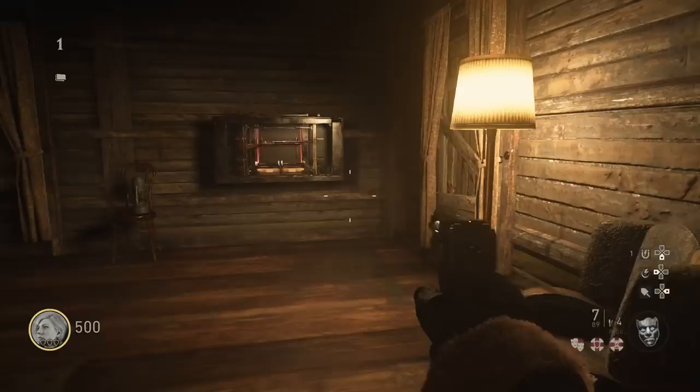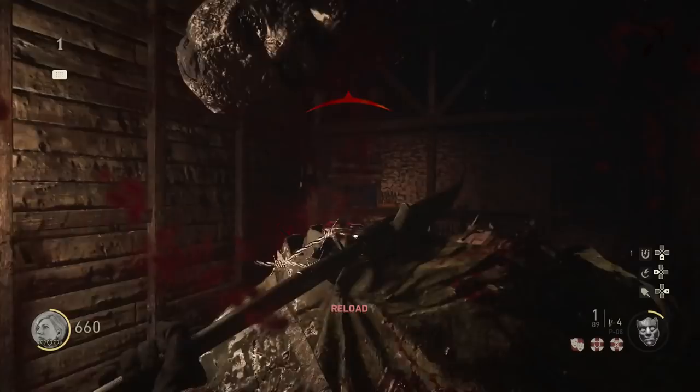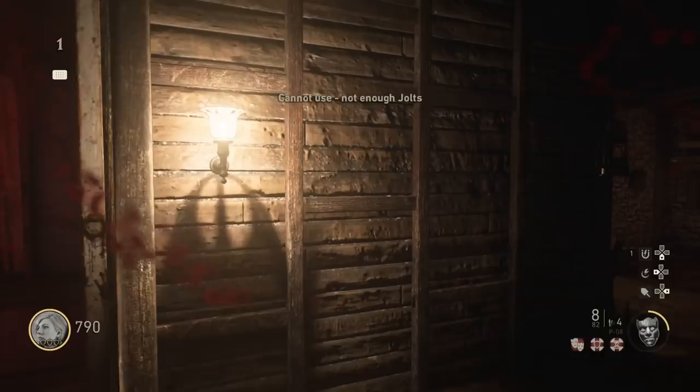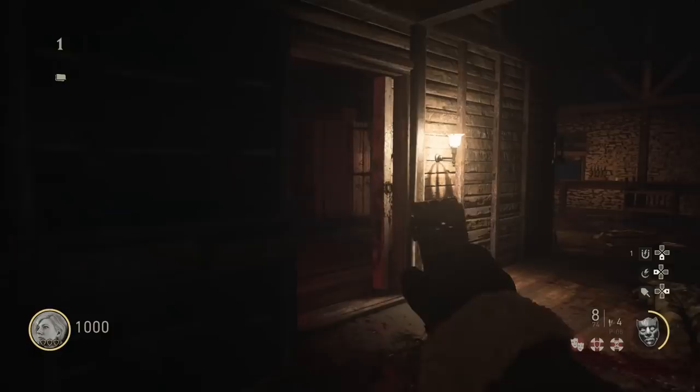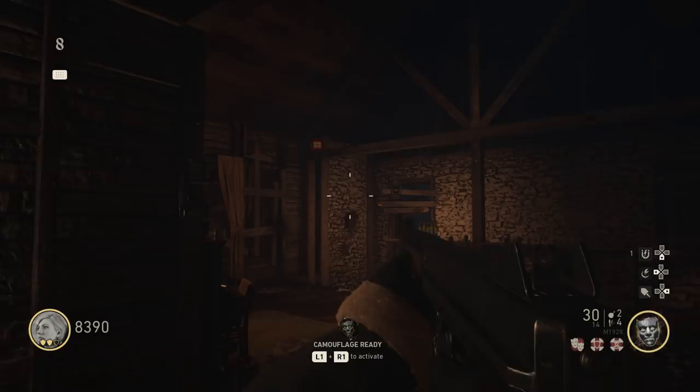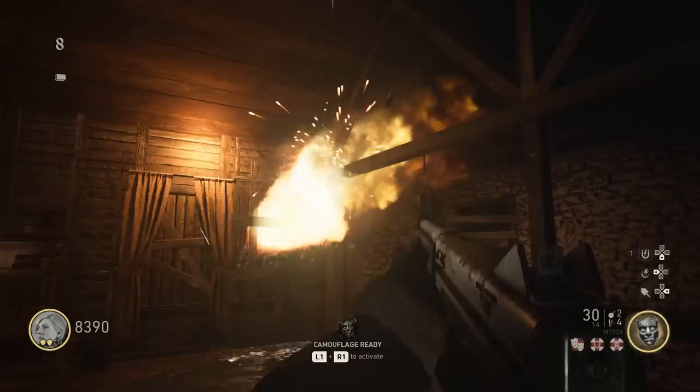Once you've done that, you can move on to the second step, which is to get the jack-in-the-box. These are essentially the monkey bombs — you need to roll the mystery box, it took me about three tries, but eventually you will get the jack-in-the-box. Once you have it, come upstairs to this part of the house. You'll see a little ledge, a small piece of wood holding the house up. Throw your jack-in-the-box exactly on top of it, where I threw mine right here. It needs to land there, and when it blows up, that's the second step done.